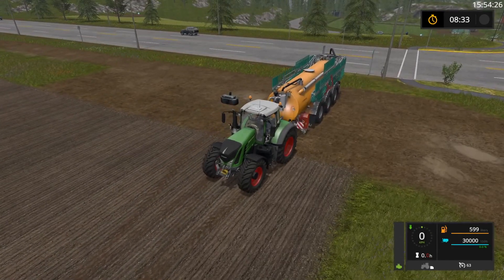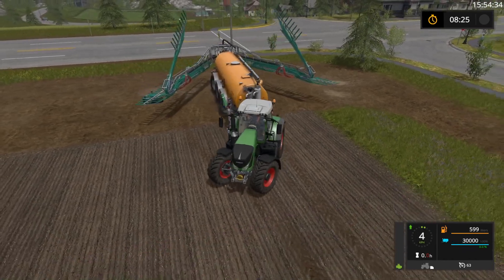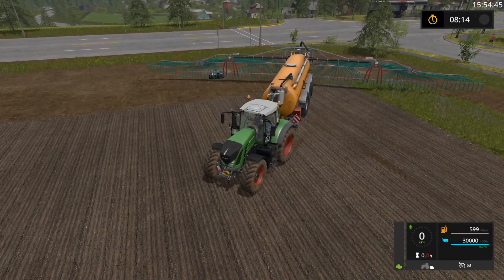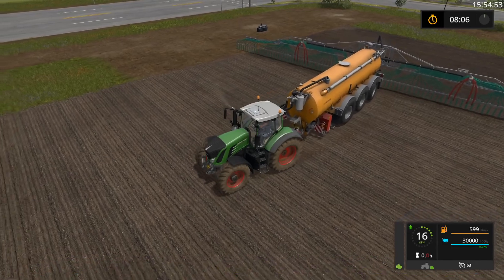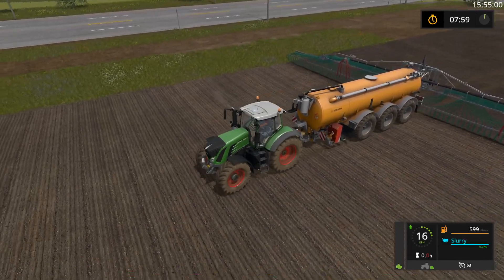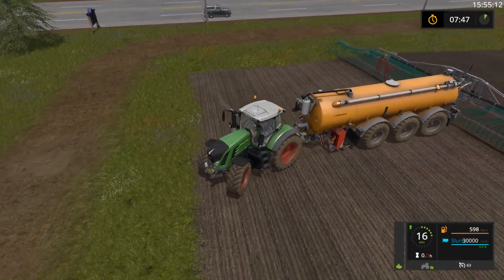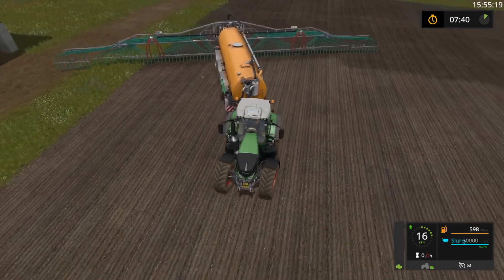Keep going to keep my subscribers happy having some Fendts on here. Let's do one pass across the bottom and one across the top on this field, due to its headland size - there are very wide margins around this field. The size and margin will cause me to do some damage to passing cars, fences and gates.